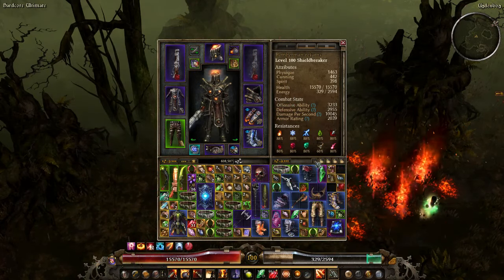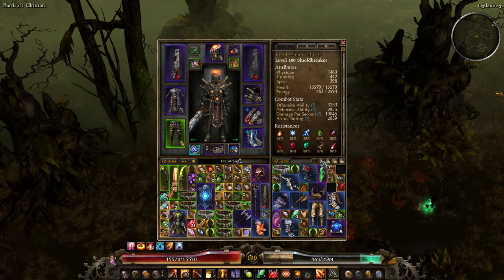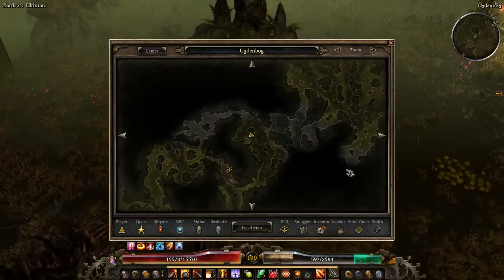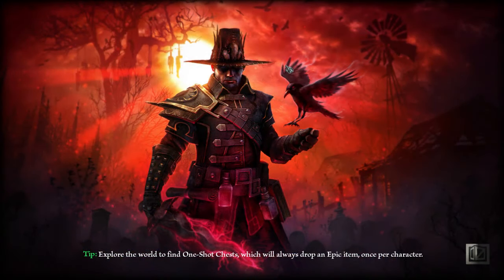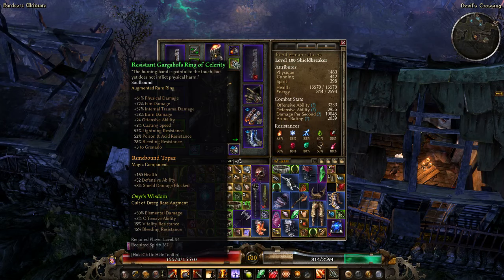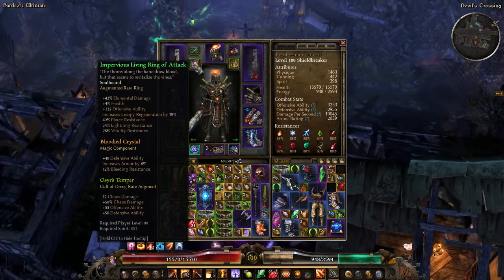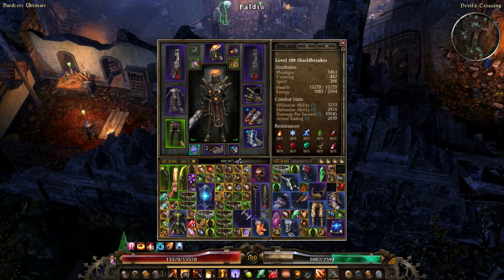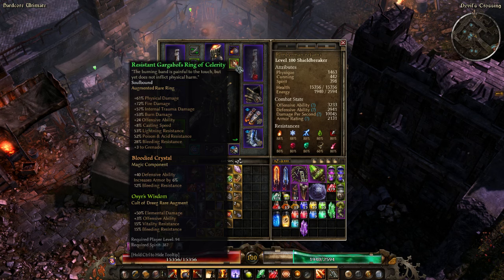This is all the loot we got from the Ancient Grove and walking around searching for Kubacabra. What I'm going to do now is switch my ring component - I still have the Runebound Topaz in here, but since Bloodied Crystal got nerfed a bit, we're going to craft a second Bloodied Crystal and put it in this ring as well. After that we're going to kill Lokar.